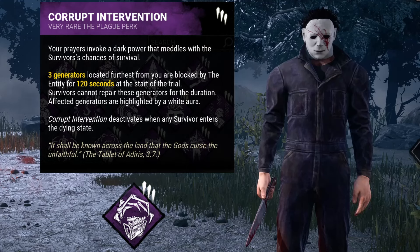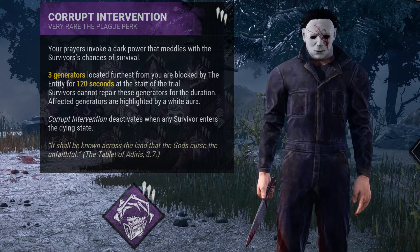Corrupt Intervention is probably our most important perk, locking down the three farthest gens from our spawn location for two minutes or until the first survivor is downed. With less gens to work on, survivors will be forced to come to us and give us valuable time to stalk them.